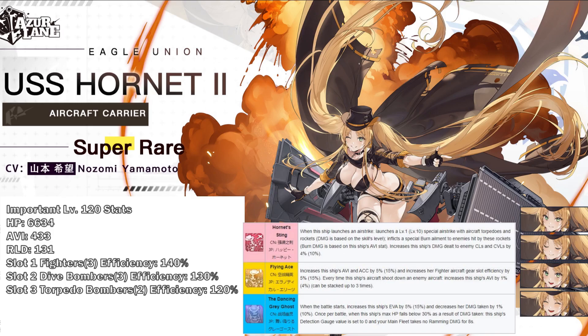Next we have Hornet 2. She is the free ship you get just by playing the event — you can also buy her in the shop or she can come up as a drop. Her first skill gives a barrage with a burn and increases damage against light carriers and light cruisers — not bad, like a standard barrage skill. Her second skill gives the usual 15% aviation buff, increases her fighter gear efficiency to 155% which is very high, and she can increase her aviation by shooting down enemy aircraft — all together, her second skill gives her a ton of damage. Her third skill gives her evasion and damage reduction as well as a pseudo-immunity effect — if she's dying, it resets her detection gauge to 0, and it makes her immune to ramming damage. It's okay.